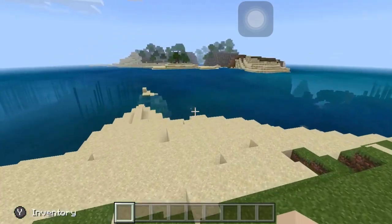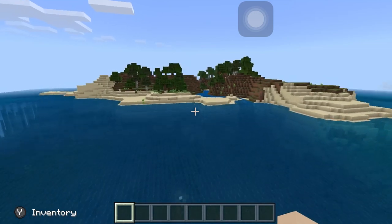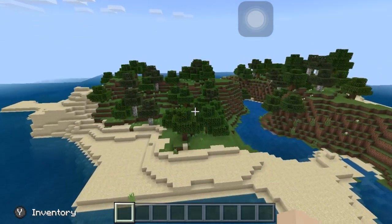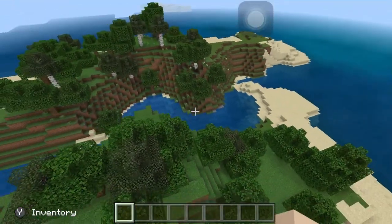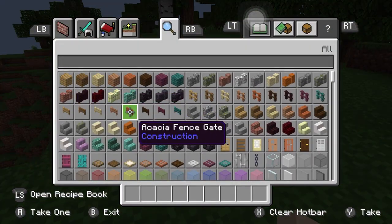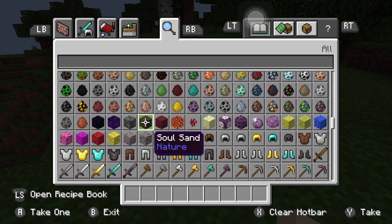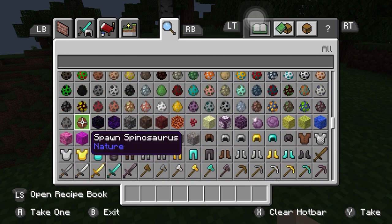I just spawned on an island, so we'll head over there and I'll show you the add-on I found. We'll set up here. Go into the inventory, scroll down to the spawn eggs, and go to the last egg which is 'Spawn Spinosaurus'.